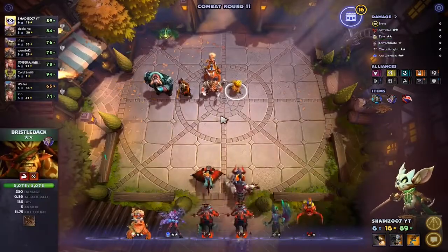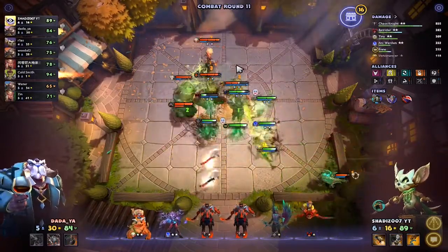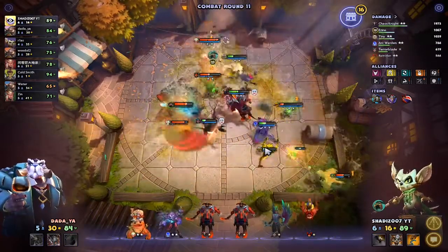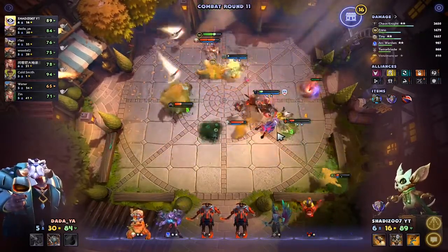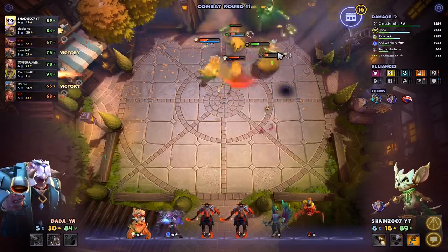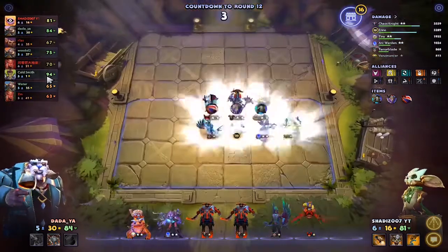This team is running full Brawnies and has a Viper — we have no chance, 100% no chance. I'm thinking of putting Snap instead of Venom — I believe it's a better choice. Come on team, come on Chaos Knight! No — we lost. We lost 8 HP. Win streak's finished.